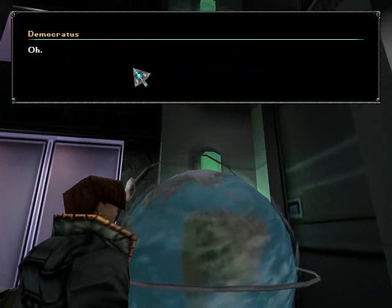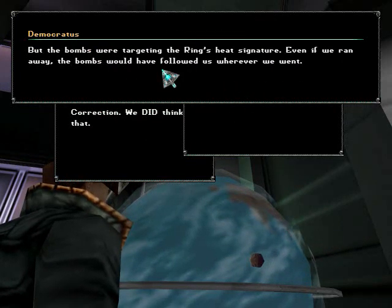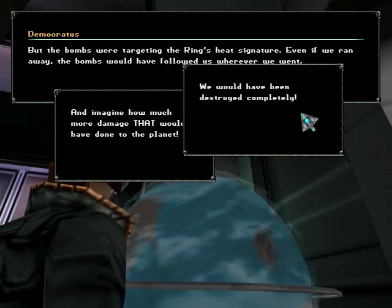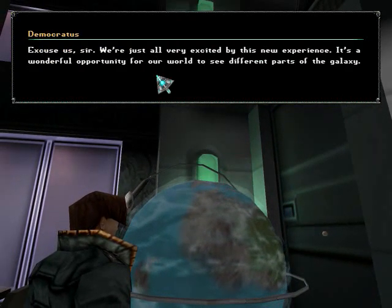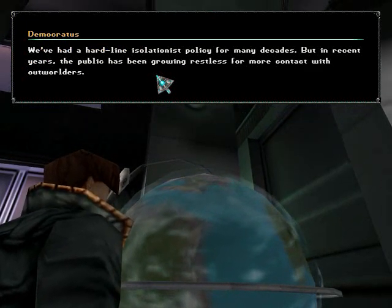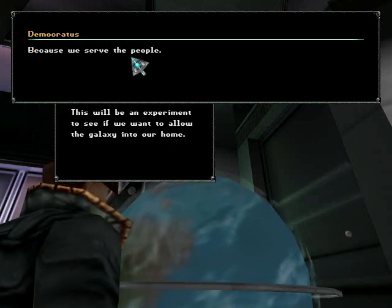Why didn't you shrink and hide from the hive in the first place? We didn't think of that. Correction — we did think of that, more than once. But the bombs were targeting the ring's heat signature. Even if we ran away, the bombs would have followed us wherever we went, and imagine how much more damage that would have done to the planet and the ring. We would have been destroyed completely. We've had a hard-line isolationist policy for many decades, but in recent years the public has been growing restless for more contact with outworlders. This will be an experiment to see if we want to allow the galaxy into our home, because we serve the people.